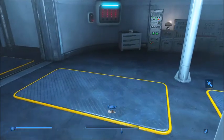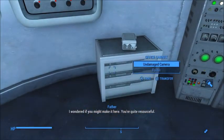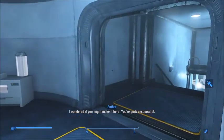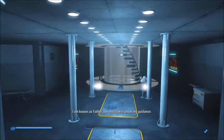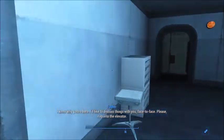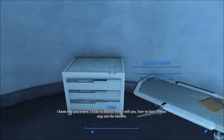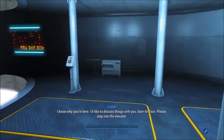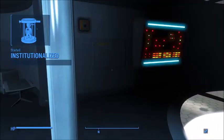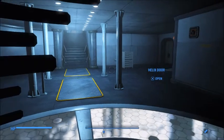Hello. I wondered if you might make it here. You're quite resourceful. I am known as Father. The Institute is under my guidance. I know why you're here. I'd like to discuss things with you face to face. Please, step into the elevator. Okay, well... Institutionalized, huh? Alright. Here we go.